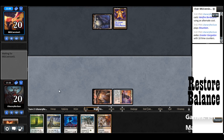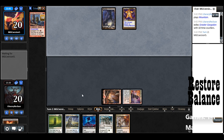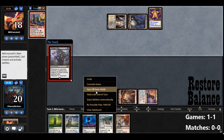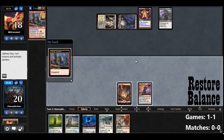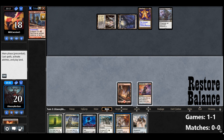So let's suspend Gargadon now. I think next turn we will suspend Nihilith as well. And then we'll start working towards Cascading into Restore Balance. Waste Knot — sure. The biggest issue here is just having to discard stuff.